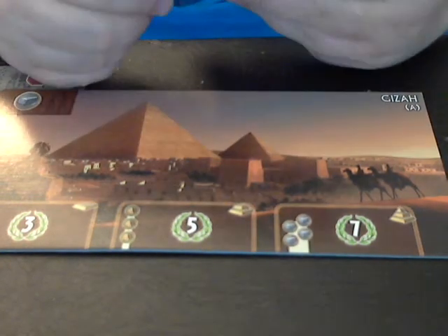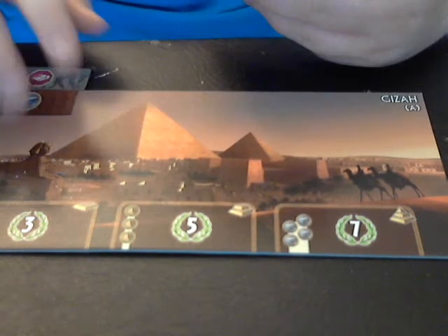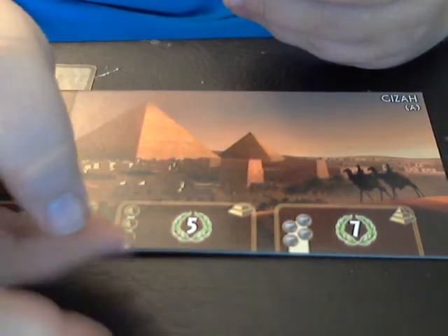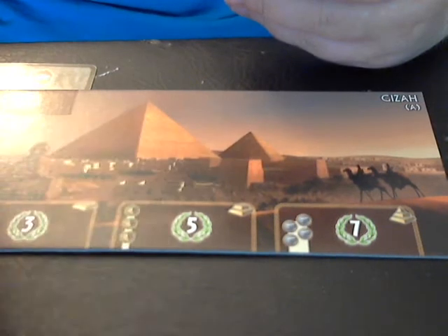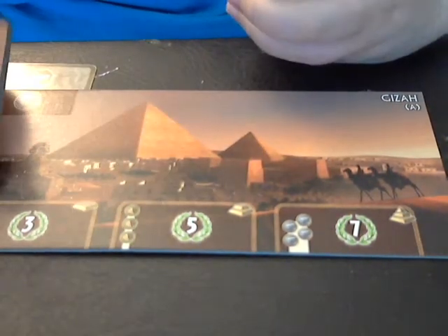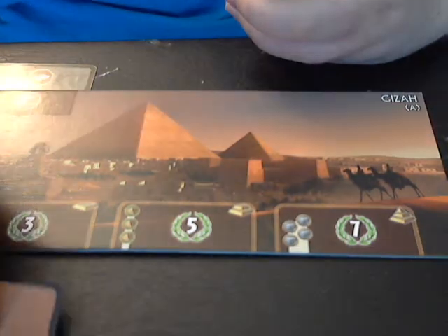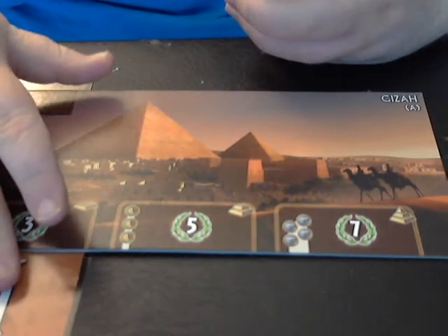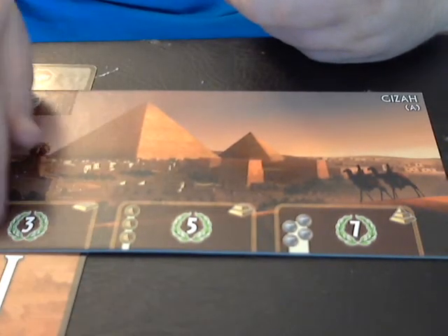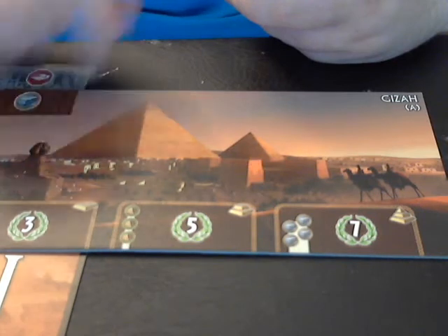You have two other options with your cards if you don't want to keep one. You can either discard a card and get three coins for it, or if you're producing the items needed for a stage of your wonder, you can put a card face down under that section of your wonder to denote you've built that stage and earn whatever reward is listed — in my case, three victory points.